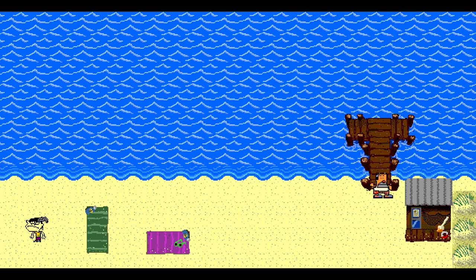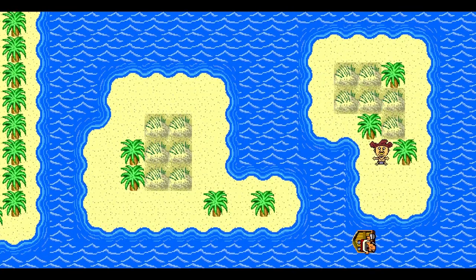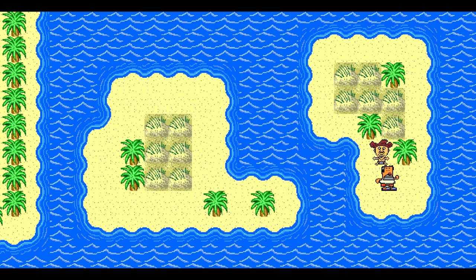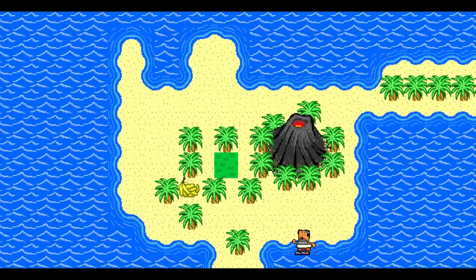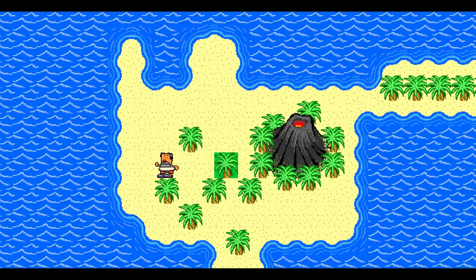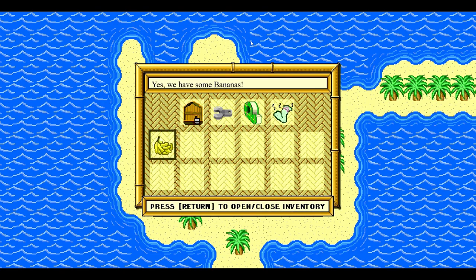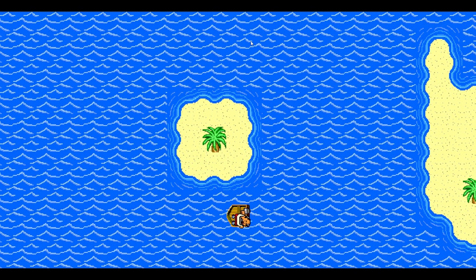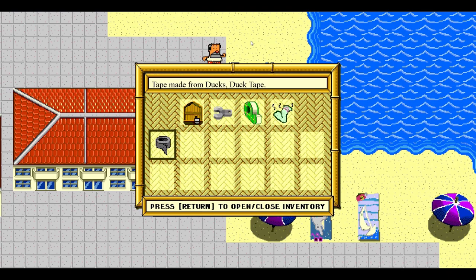Oh, so that guy up there wanted the hammer, didn't he? One of the trees on Volcano Island can be moved. I wonder if you could do this without being told first — like, would it even work? That's just nonsense, but it works. Give me them bananas! Yes, we have some bananas. Oh, I like the song. That's cute. Tape made from ducks — oh, that's a really bad joke.